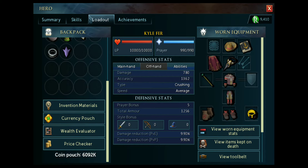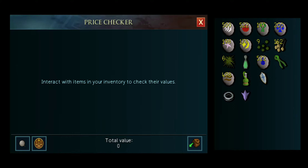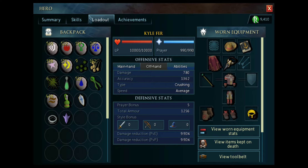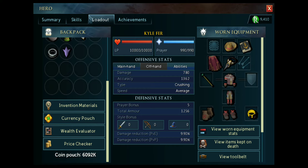Again, it doesn't look like there's a way to remove money from the coin pouch, but everything else seems to be working fine. Beforehand, this stuff wasn't really easily accessed — still technically isn't — but at least it's there.